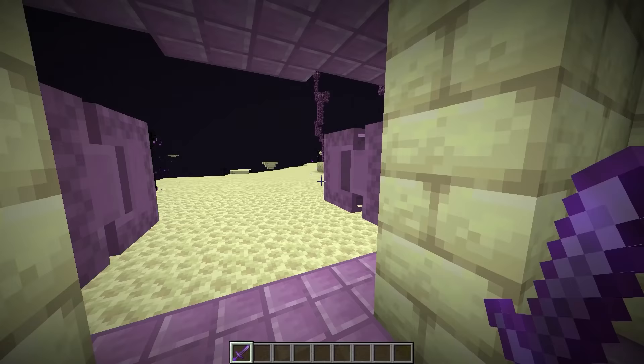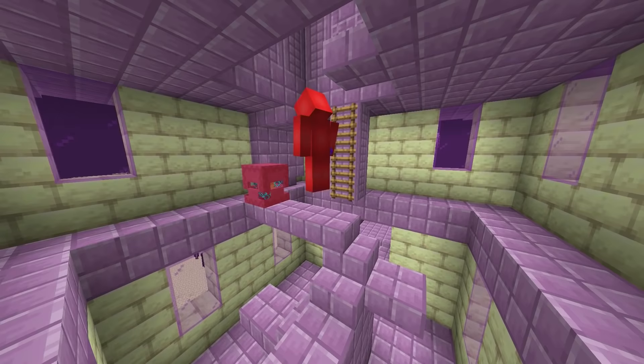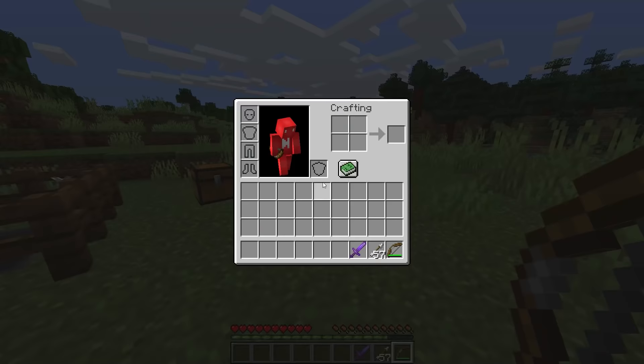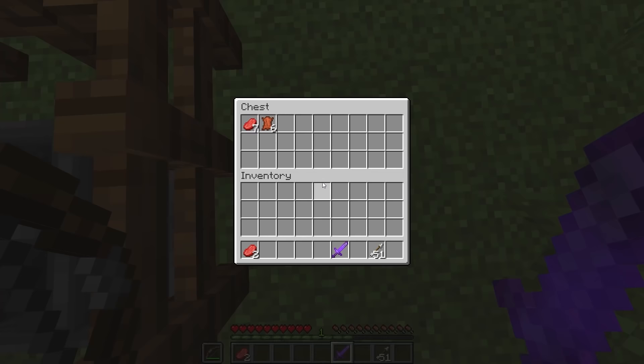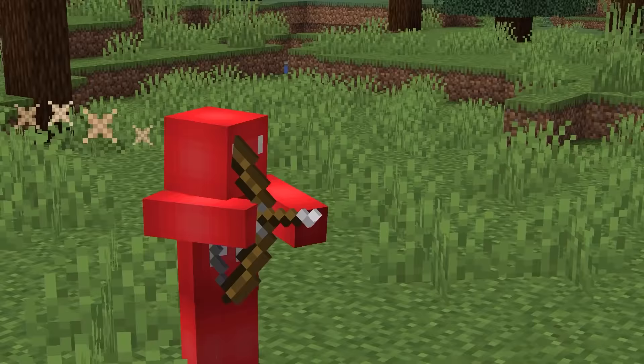Number one: looting is one of the quintessential enchantments in Minecraft, which means it's a bummer when it's only limited to swords — or so you'd think. If you chuck your looting three sword to your offhand slot, then you can use something like a bow and still have the enchantment applied. Not only do you save from damaging your prized weapon, but you also gain a bunch of range.